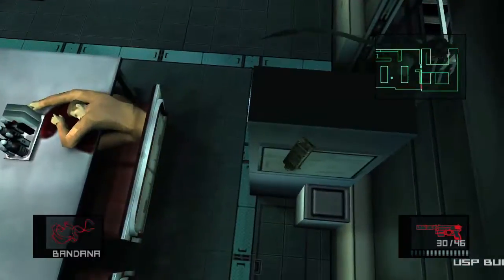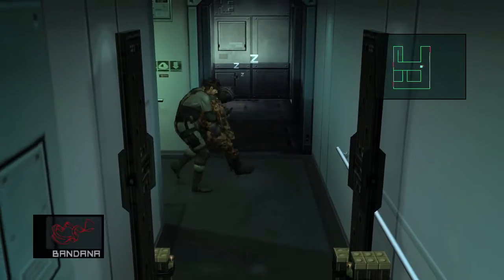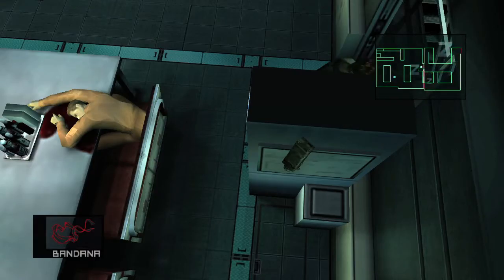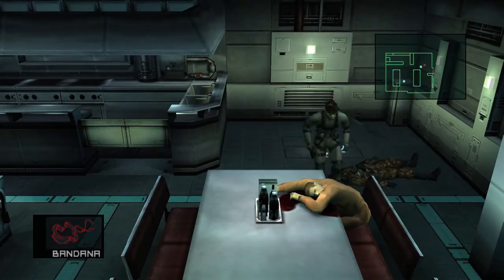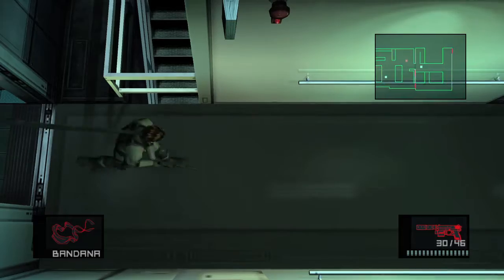Grab some more ammo if you need it. Next step is very important: drag this guy into the diner. The reason for this is we're going to grab the pantry guard, and we don't want him investigating this guy - that would be bad. You can grab a ration if you need more health. Run into the pantry - there's ammo right here and there is the trademark cardboard box. Crouch here until the guard comes in. When he turns around and shuts his eyes for a second, that is your time. Sneak up on him, have your handgun out, shoot one of his arms, then intimidate him and net yourself another dog tag.